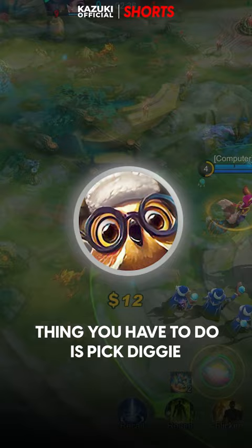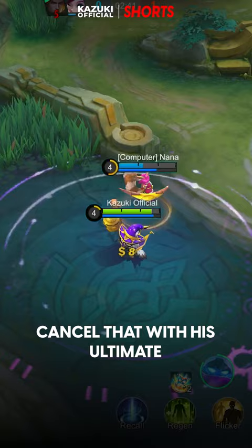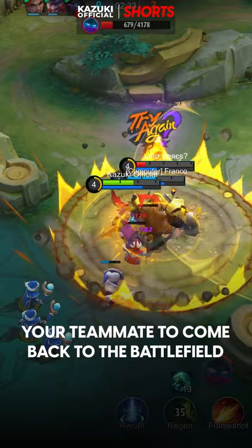The scary thing about Atlas is the CC effect, and Diggy can easily cancel that with his ultimate. Faramis is also a good choice, as he can give your teammate another chance to come back to the battlefield.